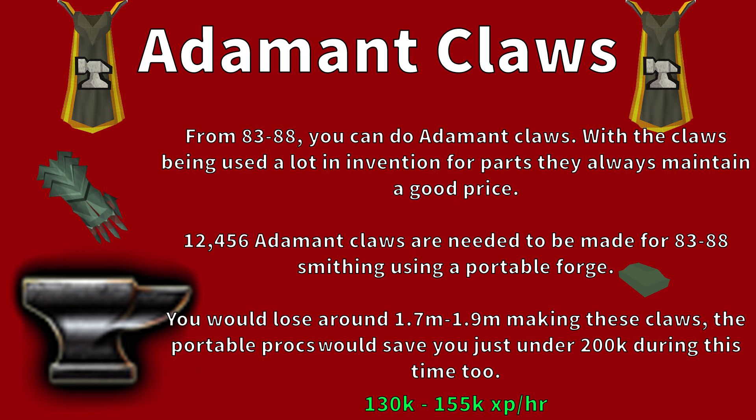Once you're level 83 you can start doing Adamant Claws. These are also great because they're used in Invention for parts so they keep their price. From 83 to 88 you'll need to make 12,456 Adamant Claws using a Portable Forge. You would lose around 1.7 to 1.9m, but portable procs save just under 200k, so your net loss is around 1.5 to 1.7m. Adamant Claws give between 130k and 155k experience per hour.